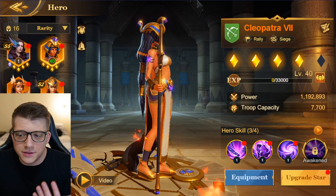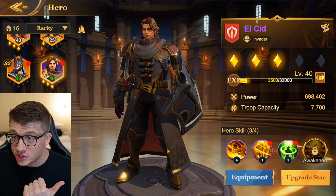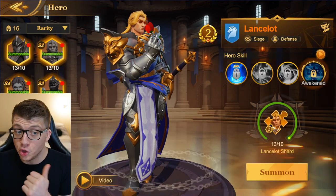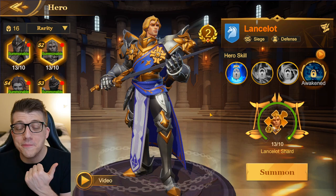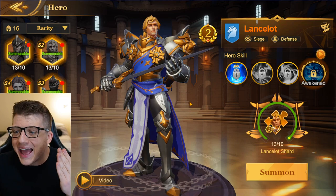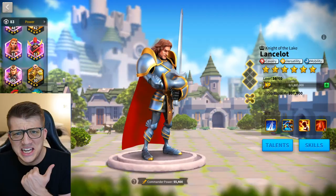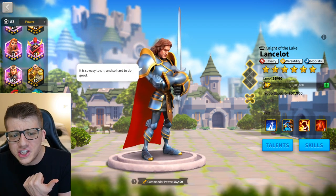El Cid looks way better in Land of Empires too, and he's not even legendary — he's purple and still looks better. Then there's Lancelot, a legendary hero here who literally looks like a giga chad version of Anduin from World of Warcraft. The shining armor and lions on his shoulders with the cape — that's what Lancelot should look like, not the pathetic armor in RoK.